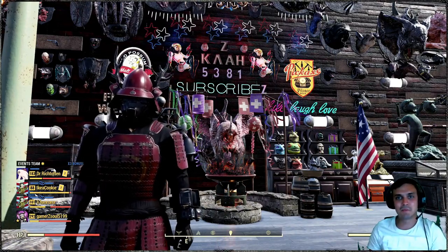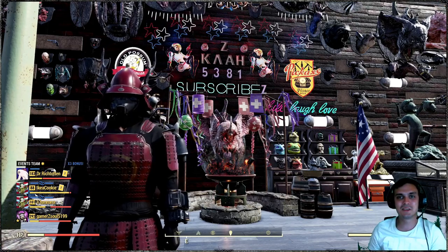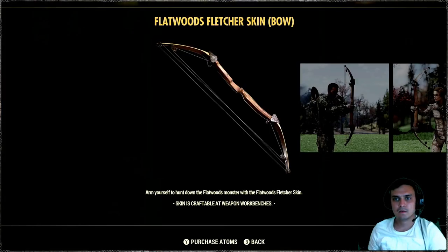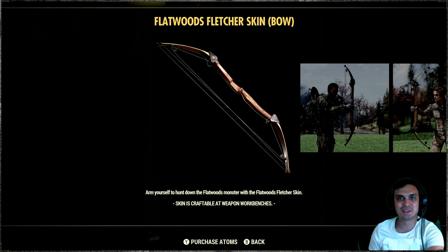Hey, what up Zclan and everybody else, how you doing? I hope you're doing good. Welcome to my Fallout 76 limited rewards video. In this video we're gonna take a look at the Flatwoods Fletcher skin bow, so let's stop wasting time and jump right into it.